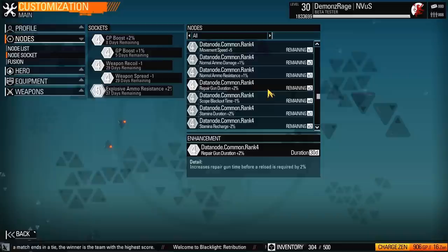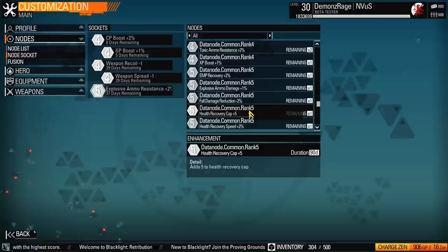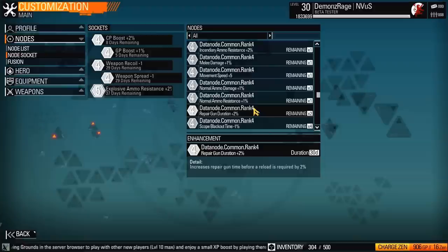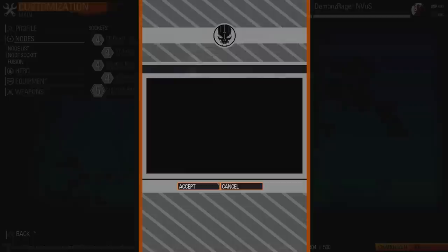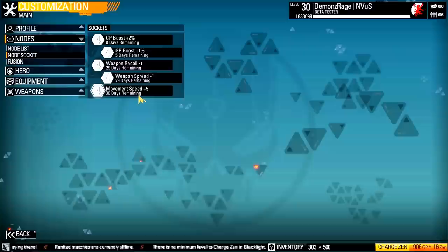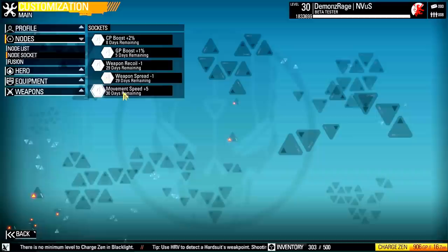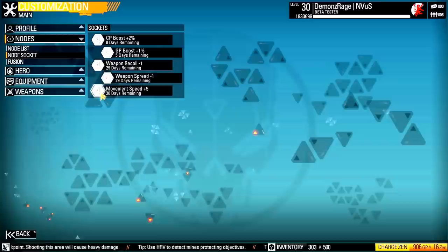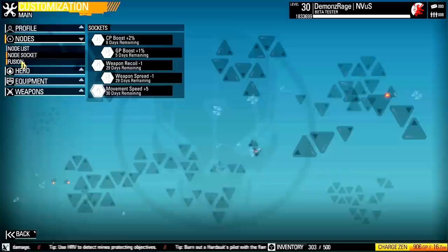Once they're in, I'm not sure if they can actually be replaced — let me see if it can be, because I don't really see any need for explosive ammo resistance here. Let's go with the movement speed plus 5, and we will overwrite that socket. And there we go. Level 4's provide you with a 30 day node, a level 5 gives you 90, a level 3 gives you 7 days, level 2 is 3 days, and level 1 is just 1 day. So there's really little difference between the common nodes aside from the amount of time they're there for you.